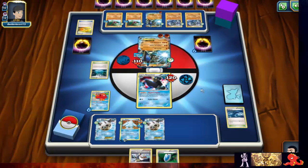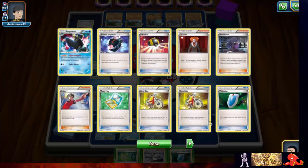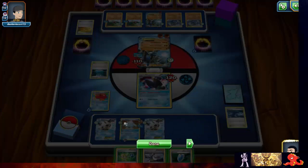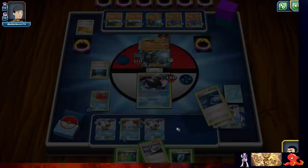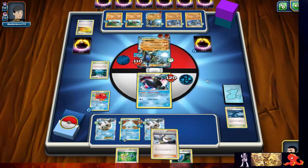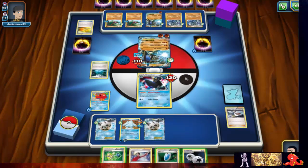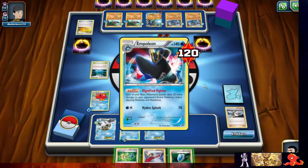Let's see if we can get a double colorless energy. No Sycamore — Birch, will you get me a double colorless? Let's see how many are in the discard — none, and we only have one. Should I play Judge? Come on Birch, I believe in you! We got tails but we got the double colorless — wow. Judge, you are the man. I mean Birch.